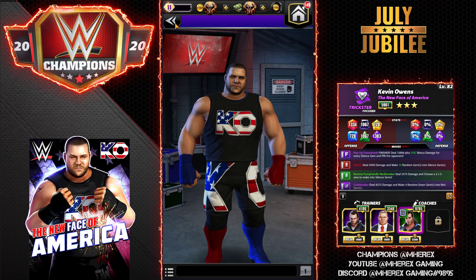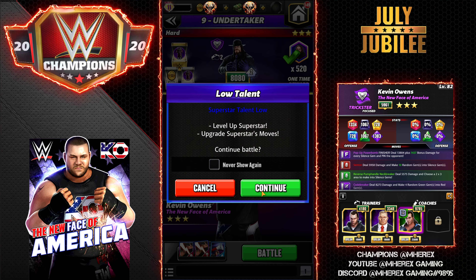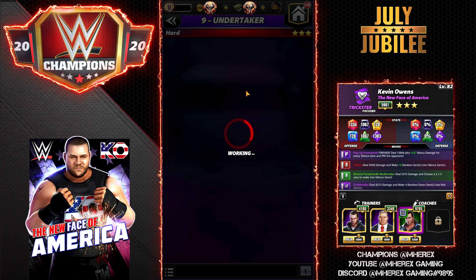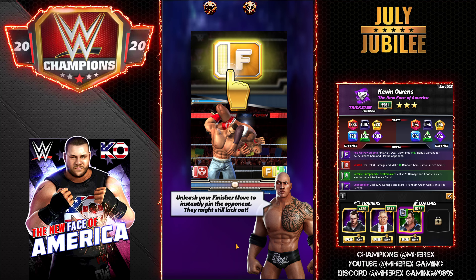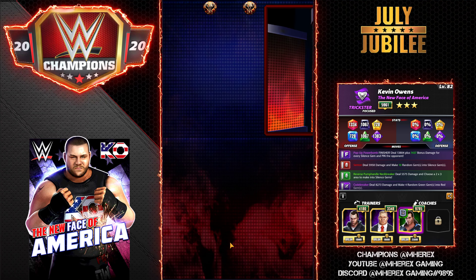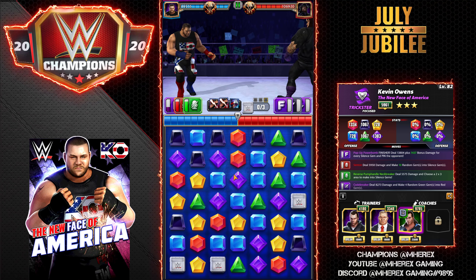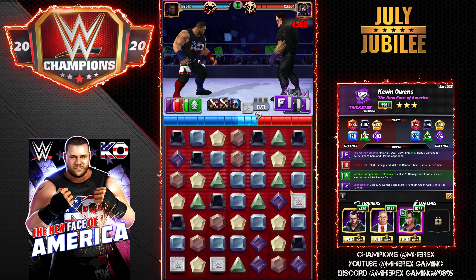Anyway, that's the setup I'm using. We'll get in here and I'll show you how it plays. We're going against the Undertaker Dead Man — he's at 8k talent. I've already beaten the match and three-starred it, but I just wanted to do a few matches and show you guys this setup with KO. Ideally, get a purple match like here.